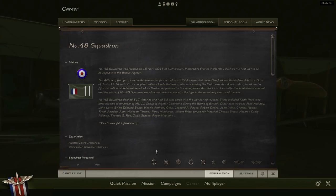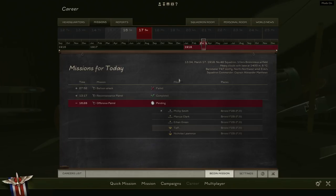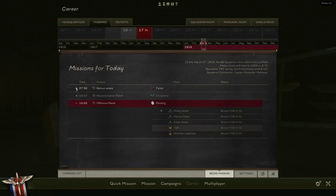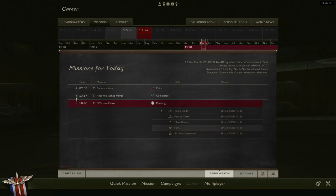Here we are on March 17th, 1918, much later than we have been with previous missions. There have been a couple of missions today — a balloon attack earlier with two injuries, and a reconnaissance which seemed to go okay. Now we have an offensive line patrol at 28 minutes past four in the afternoon. Philip Smith will be leading with Marcus Clarke, Ethan Green, ourselves, and Nicholas Lawrence coming up the rear.